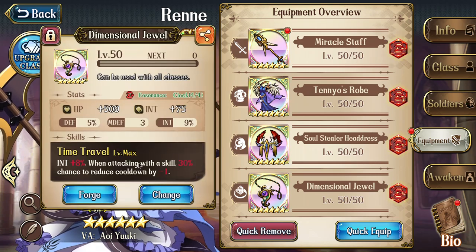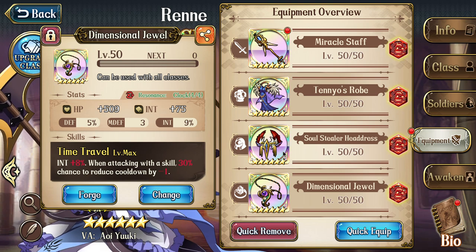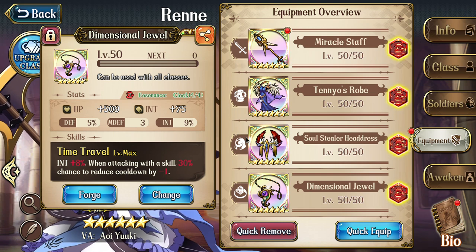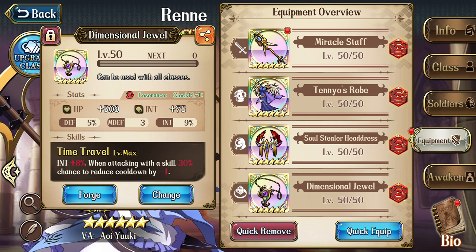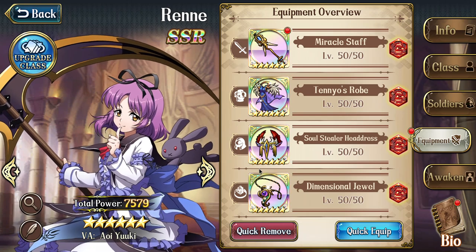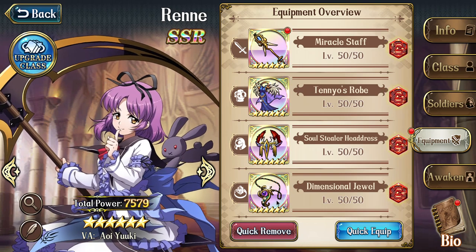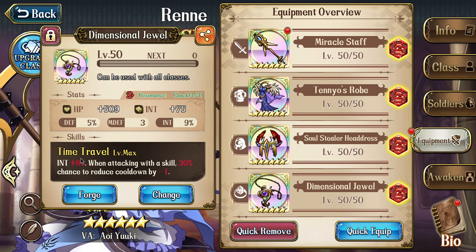Dimensional Jewelry can work together with Clock to reduce the cooldown of skills — just in case Clock didn't trigger, if Dimensional Jewelry triggers it's still pretty good. For PvE content, Dimensional Jewelry is probably the only accessory you need for Renly. If you really don't have Dimensional Jewelry, then other accessories that can add 8% in the relevant stat should be useful.